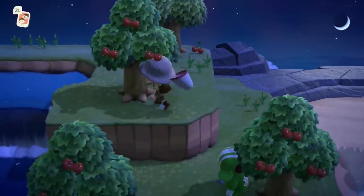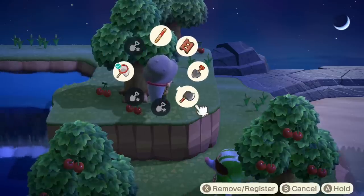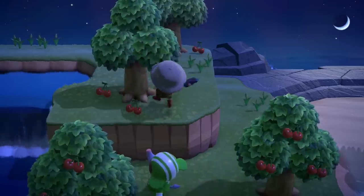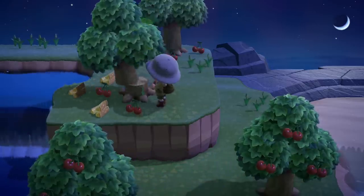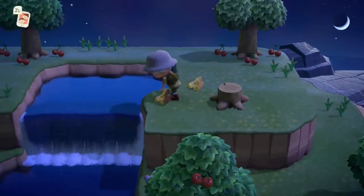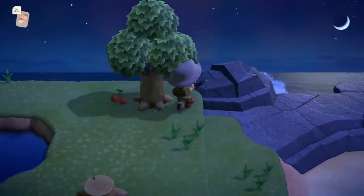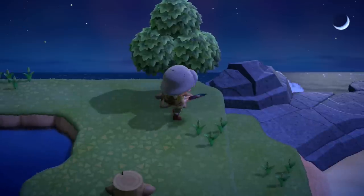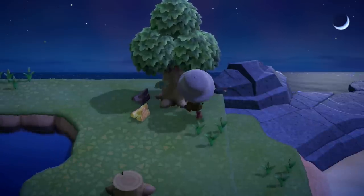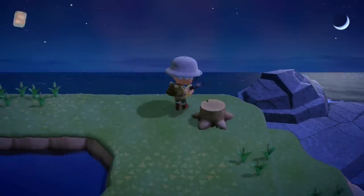After that, go around and shake every tree, then cut down every tree. This is why you need a proper axe — the flimsy and stone axe won't cut the tree down, they'll just take some wood out of it. You need them cut down to a stump so you can dig them up. Trees have spawn points for things like wasps and bagworms, and stumps have spawn points for citrus beetles.